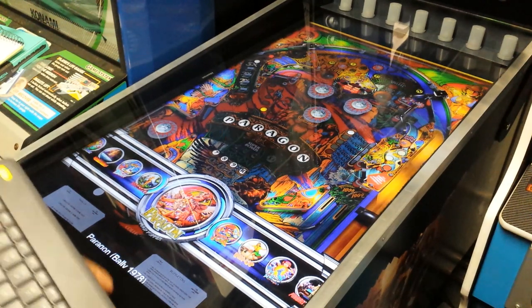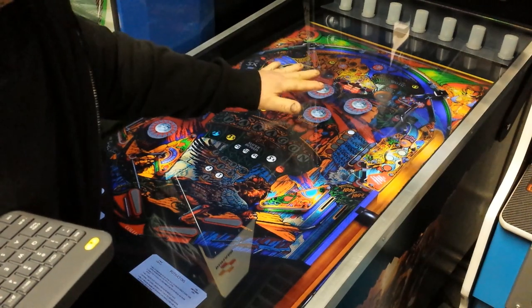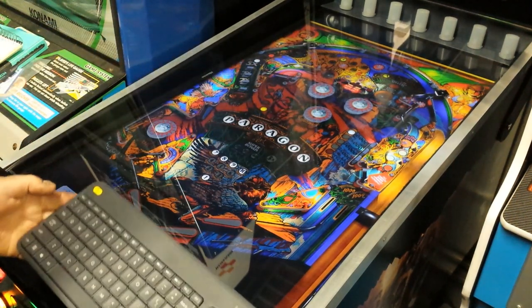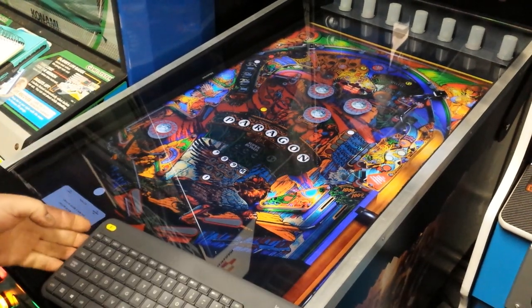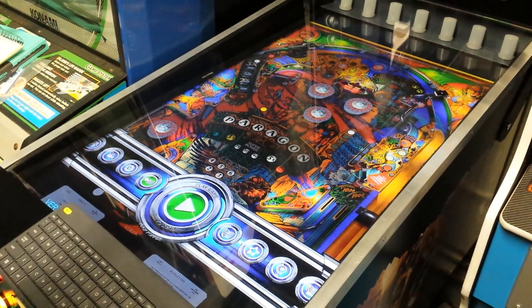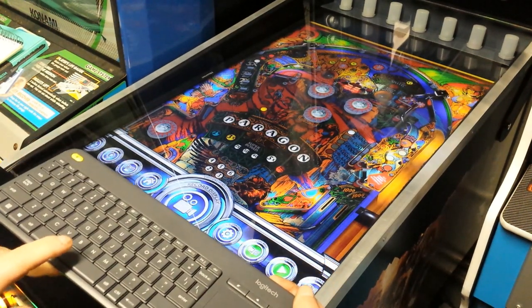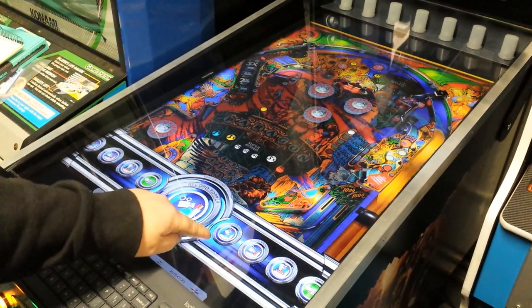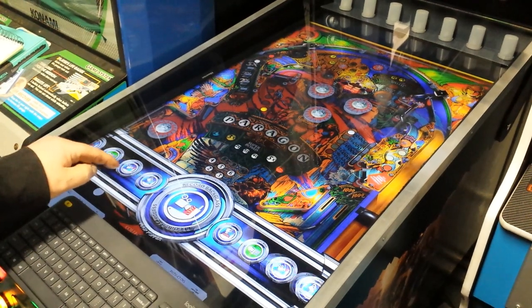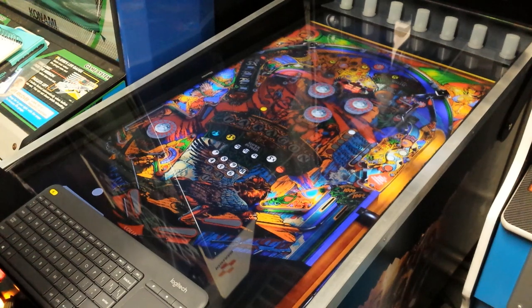Alright guys, we've got Paragon. You can see up the top here — I've actually fixed the table up on this one, stretched it and got it the way I want. This is the old recording, so I'm going to show you how to fix up the recording as well and get it with the ball going in at the top end. So what you do is turn your keyboard on, press spacebar, press spacebar, then it goes up to here — Play Game — and use your left and right flippers. So we're going to go to Record Display. Press spacebar again and it gives you these options: Record Topper, Record DMD, Record Backglass — which we don't want. We just want Record Playfield, so we press spacebar.